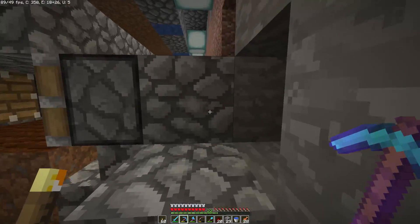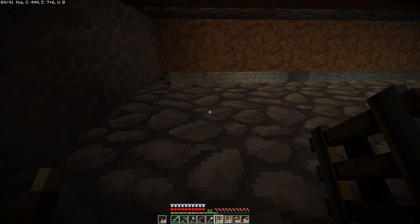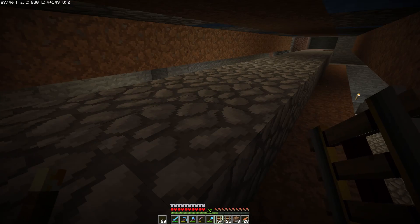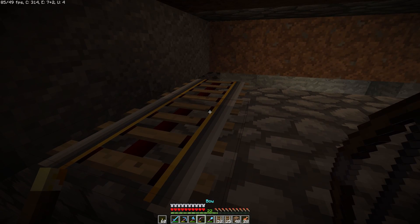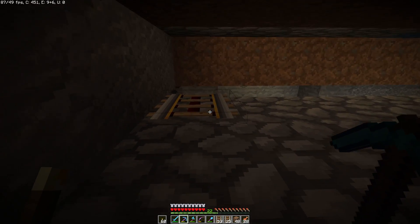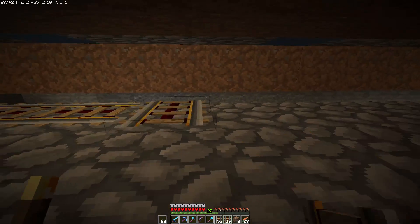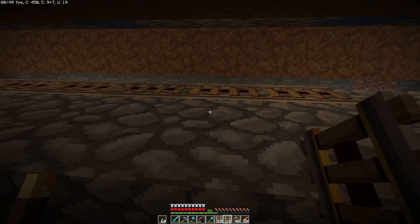Hey guys, it's Kimmy — I'm back. So what I gathered together is powered rails, a couple of mine carts, a couple of hoppers — and I must have forgot all the regular rails. Well, regular rails are easy to put together. The first mistake I made is that you don't want them to go this way; you want to place them so they'll line up back and forth across the whole thing.